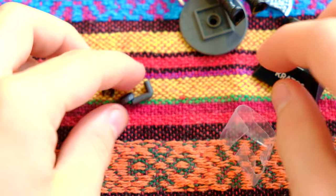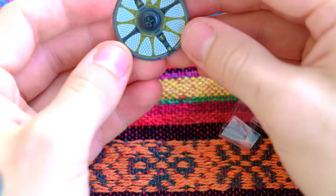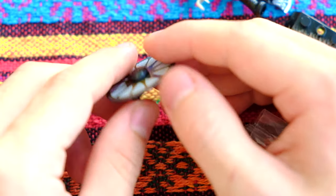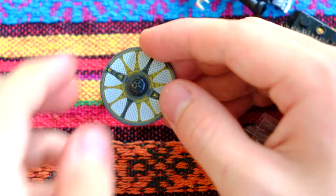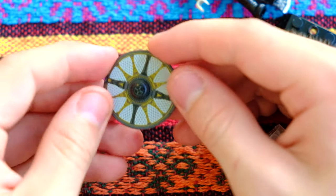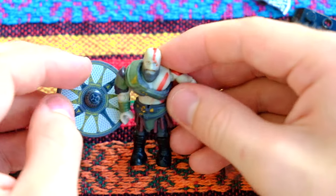I used to collect some of the Teenage Mutant Ninja Turtles — not anymore, but I used to sell a lot of them at Bloxfest too. It was a nice thing to have for all ages. We've got a little bag here with just a few little pieces — I assume these are to help hold the shield in place. This one's cool, it's got a nice emblem on it. Is this like a medallion? It's hard to look at it and also look at the camera.